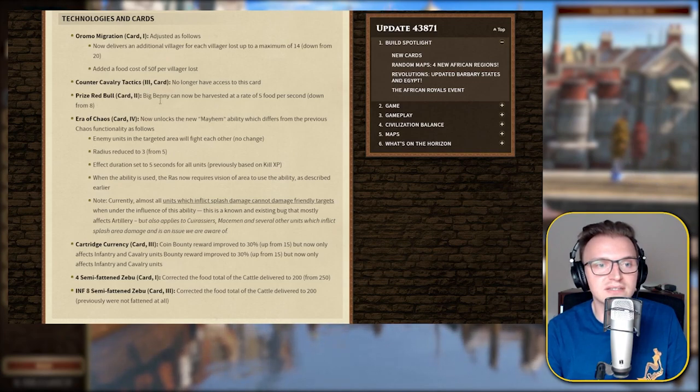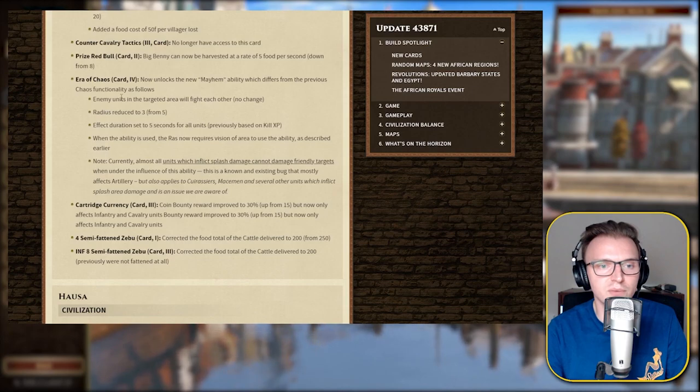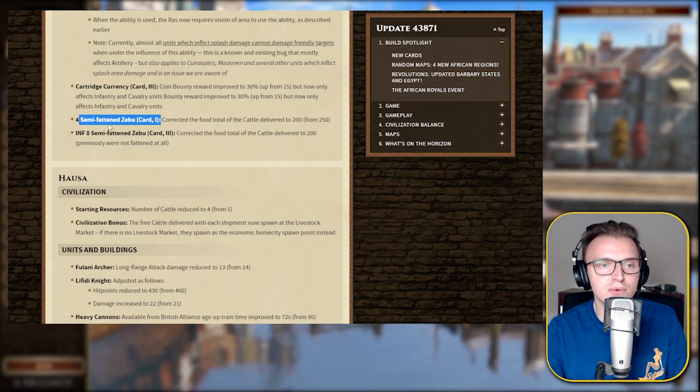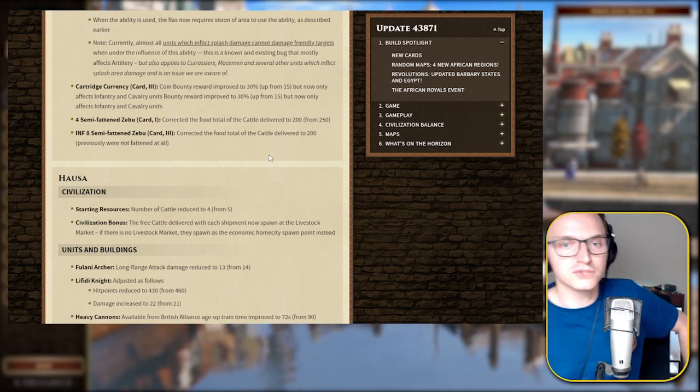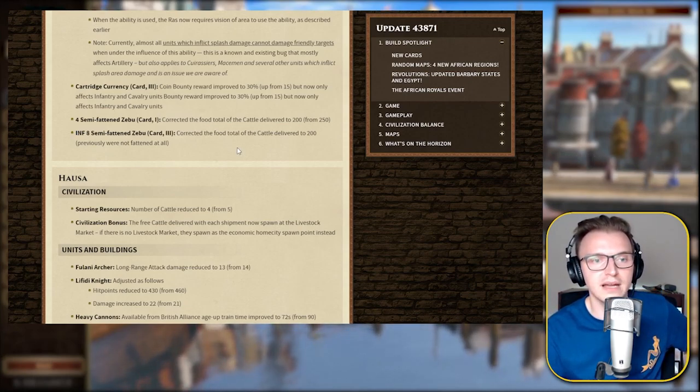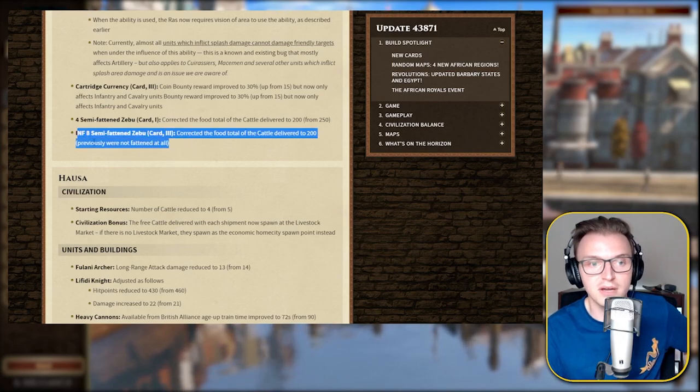The Cartridge Currency coin bounty reward improved but now only affects infantry and cavalry units. The infinite Zebu card now delivers 200 food — previously they were not fattened at all, so that's an improvement. That might be a good card for age 3.